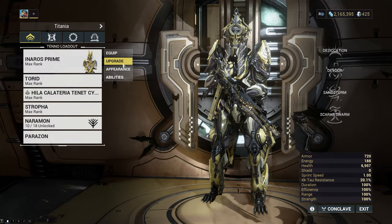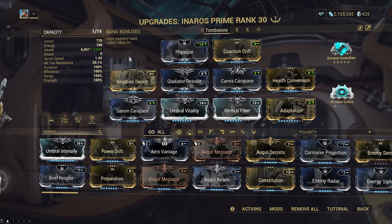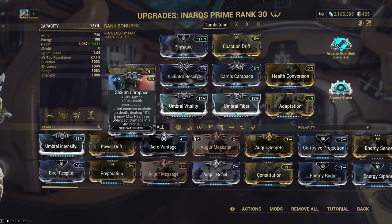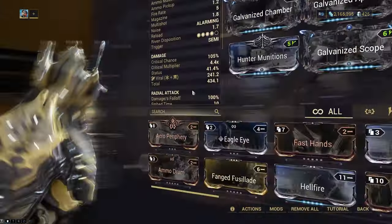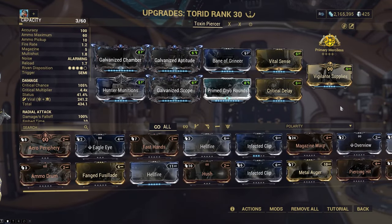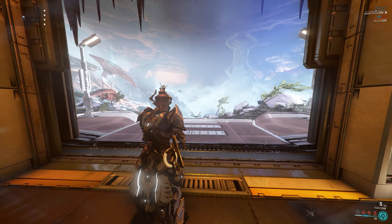I recommend something that can survive the damage, but any frame you feel comfortable with works, although it might slow things a little bit. I picked Inaros because he can survive the damage easily and can help you bypass some of the mechanics. For weapons, I use the Torrid Incarnate, but this is very preferential and any good weapon works.